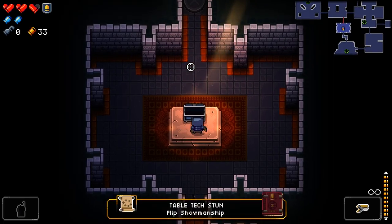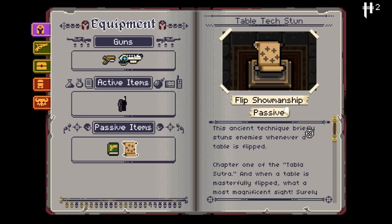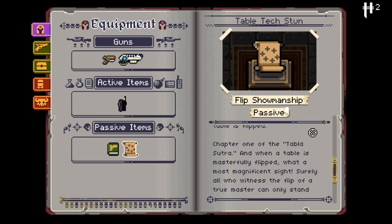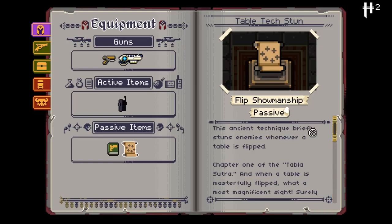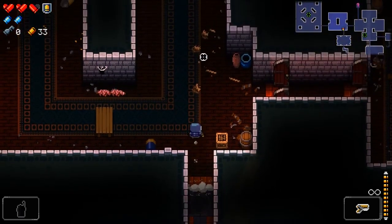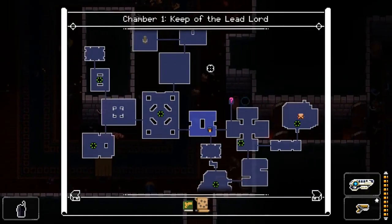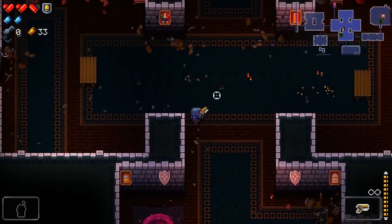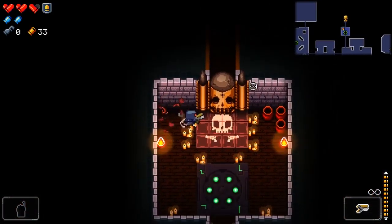Table Tech Stun — Flip Showmanship. This ancient technique briefly stuns enemies whenever a table is flipped. Chapter One of the Tabla Sutra: when a table is masterfully flipped, what a most magnificent sight — surely all who witness the flip of a true master can only stand transfixed, agog. Cliff moats, stunts. That's cool. I don't think that saved me any time at all.